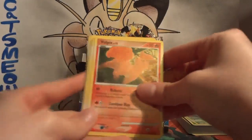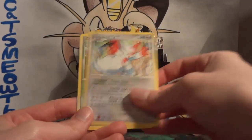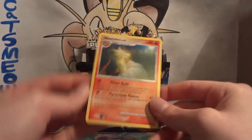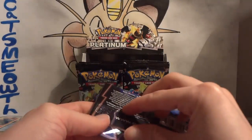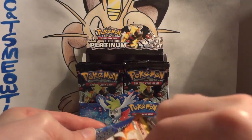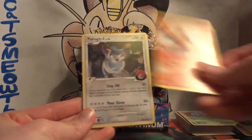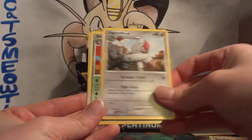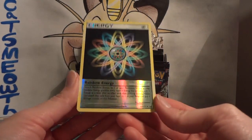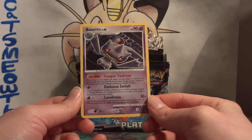Pack eleven: Vulpix, Dunsparce, Skuntank, Torkoal, Shuppet, Zangoose, and Grotle. My reverse is a Mismagius, and my rare is a Ninetales. Still only one holo, but we've got the two Level X. We've been pulling all different rares though, so it'll be interesting to look at the complete set. Pack twelve: Torkoal, Purugly G, Chimchar, Turtwig, Skuntank G, Vigoroth, Silcoon, Shieldon. My reverse is a nice Rainbow Energy — forgot that was in this set, but still playable today. And my rare is Vespiquen. I remember using Vespiquen as a tech in Lux Chomp decks as well — it was used to knock out something in one hit.